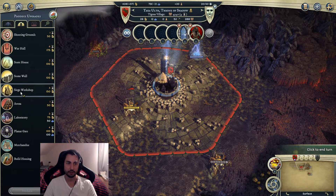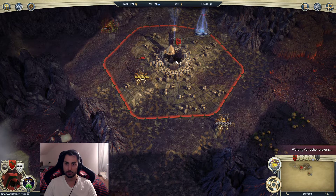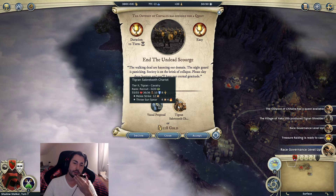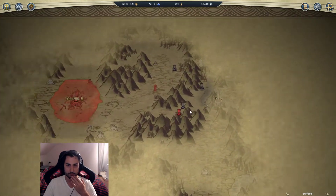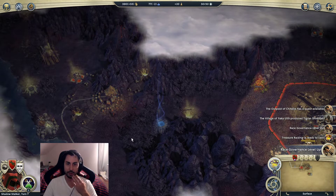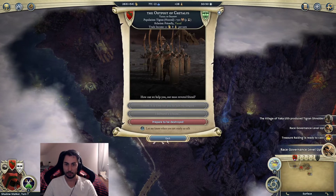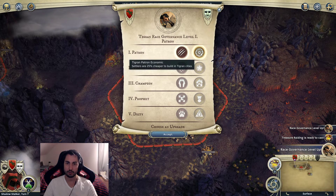I can just get a shrine in between - I think that works. We should be well enough defended with the Grim Big Crow we have and the Shredder we're producing. There's a quest - that would be nice. I think what I'd rather do is decline this quest and instead pay for them to become my vassal. That's going to be better. A Shredder has been produced - nice! Race Governance went up.